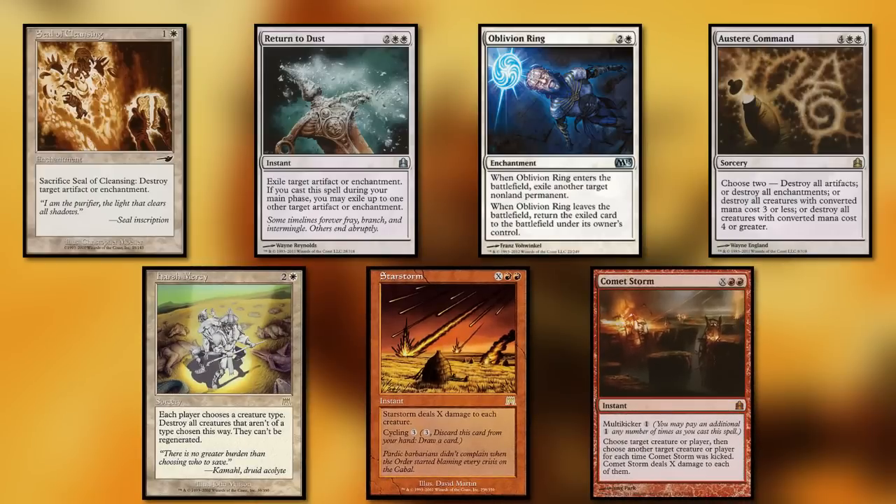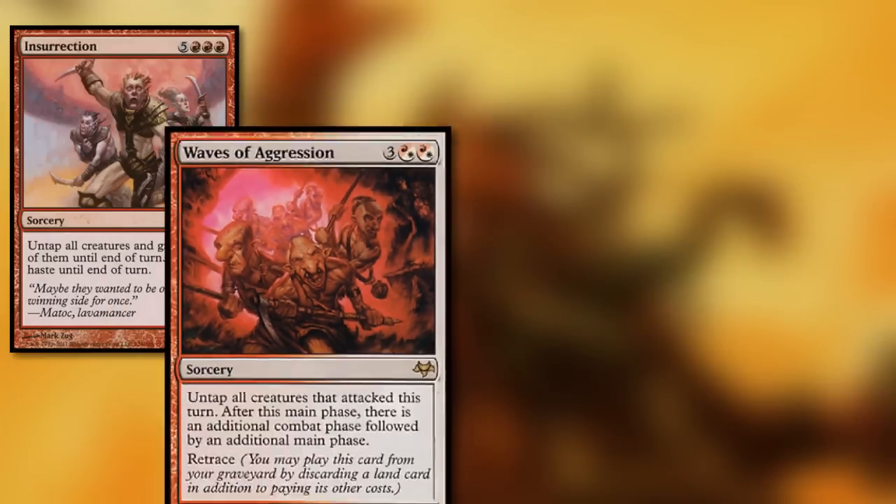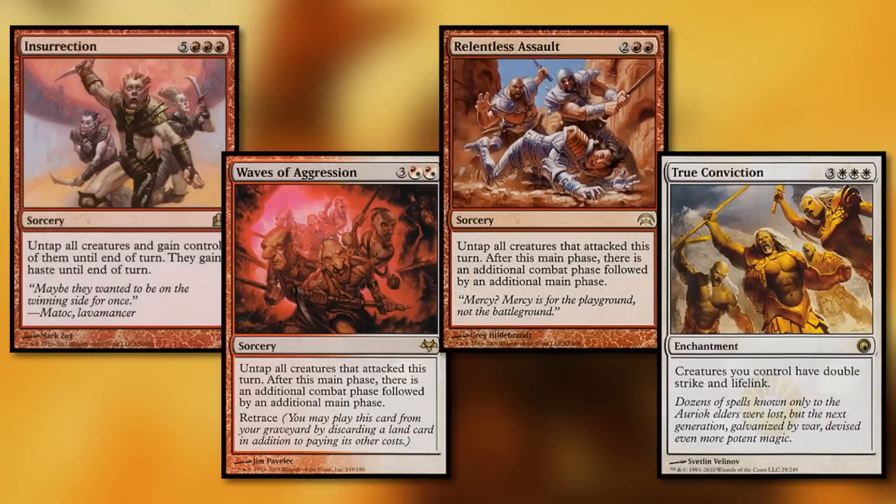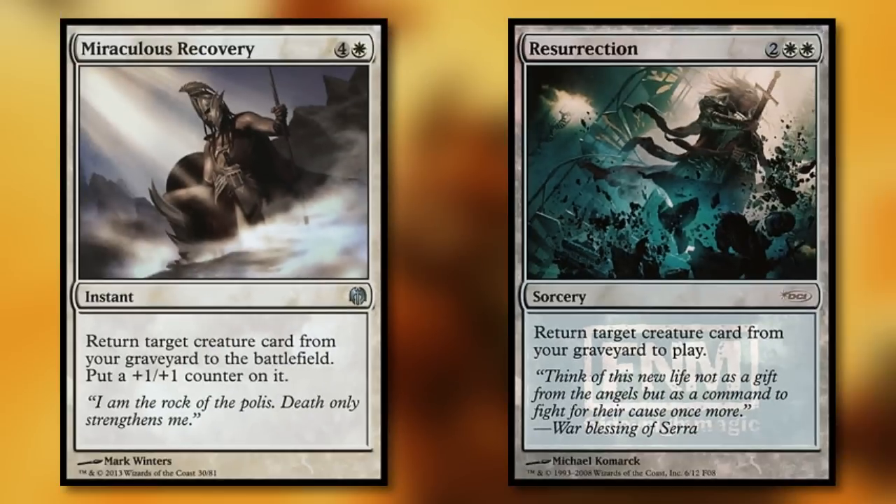Star Storm and Comet Storm also give you a little bit of extra reach. Insurrection, Waves of Aggression, Relentless Assault, and True Conviction — these cards make the idea of a bunch of giants attacking way more scary than that already is. Miraculous Recovery and Resurrection: you have big dudes, your opponents want to ruin that, so act fast with these recovery spells.